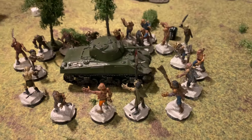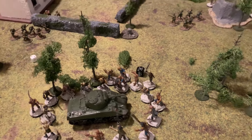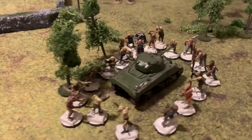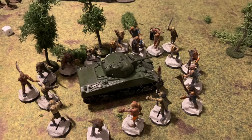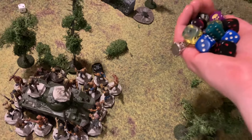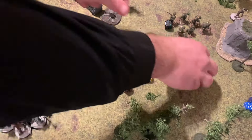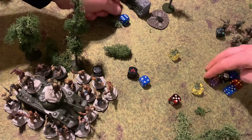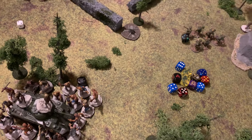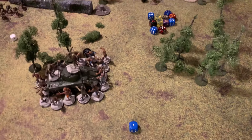Turn six begins — first dice is the undead. They have the initiative. The zombies clamber against the Sherman for the third time: 18 dice needing fours. Eleven successes — more than enough. Rolling the damage dice: a one. Does a one still count? They check the rules — it does work slightly differently, and with a double pen result, rolling on the superficial damage table gives immobilized again and turret jammed again.